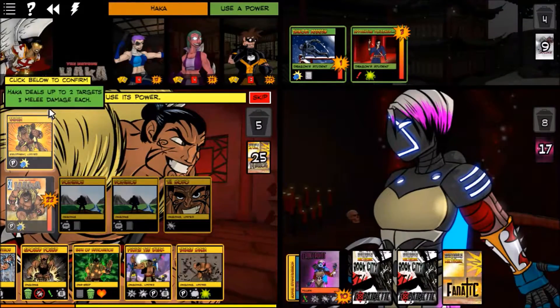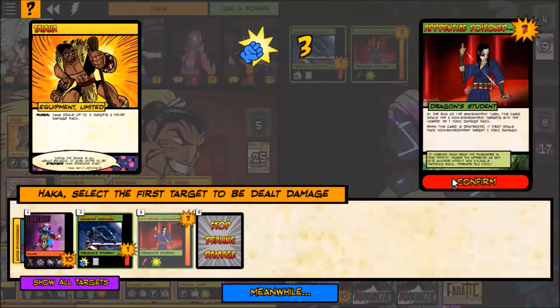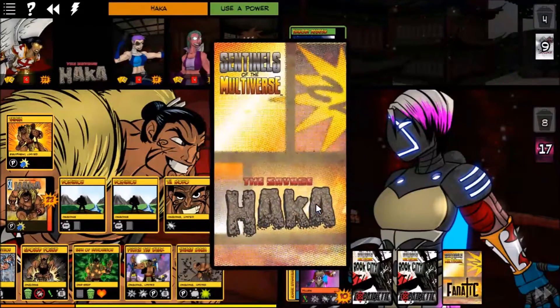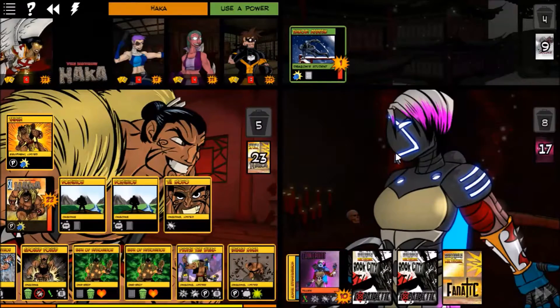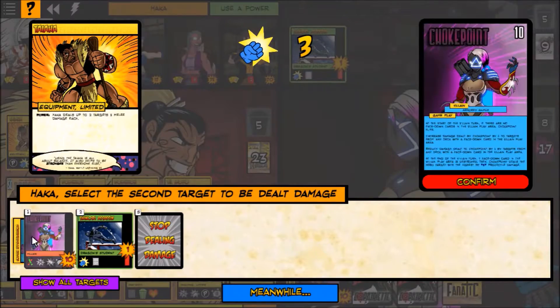Tie Hunt does three damage — that'll kill the Poisoner and hurt Choke Point. This guy does damage every turn, so we want to deal with him. We'll go ahead and use Tie Hunt, blow this guy up, and then draw some cards because we destroyed something. Another Tamoko, and Zealous Offense prevented the poisoner from dealing damage. I didn't really need to kill him but it doesn't matter.